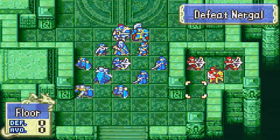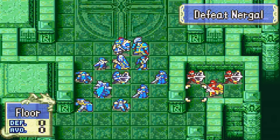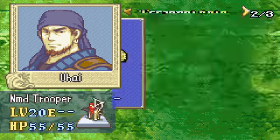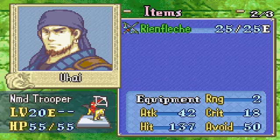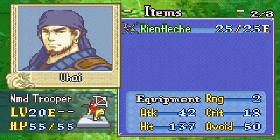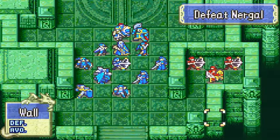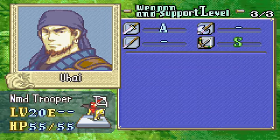I'm back, so let's explain this chapter. As you could see in the beginning, there are morphs that are like the Black Fangs we already fought, like Uhai. Here is Rienfläche - it's the S-Bow rank. That's the reason why Rebecca has one space left, because she's getting this Rienfläche. Almost every morph here will give you an S-Weapon, so this is pretty useful.